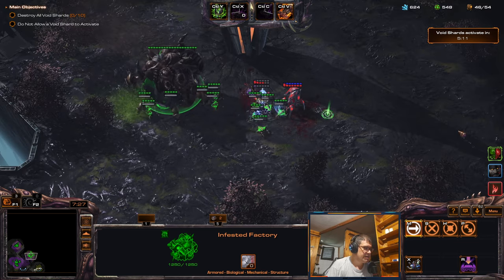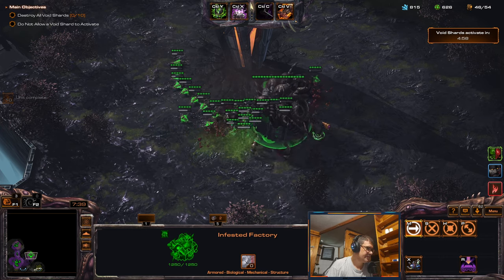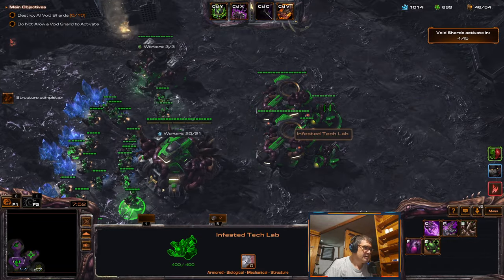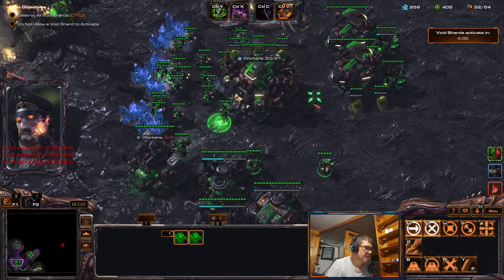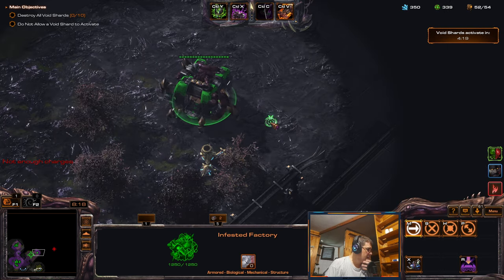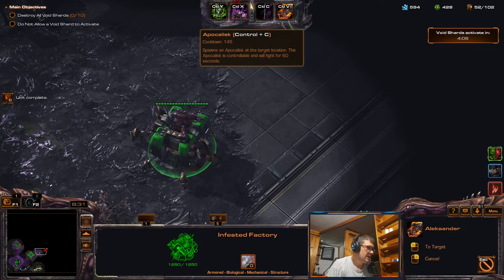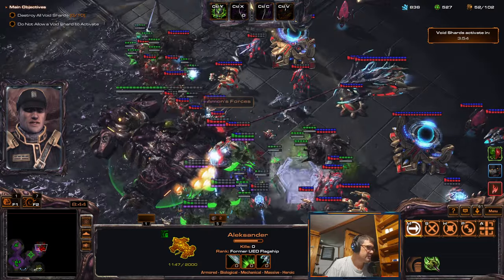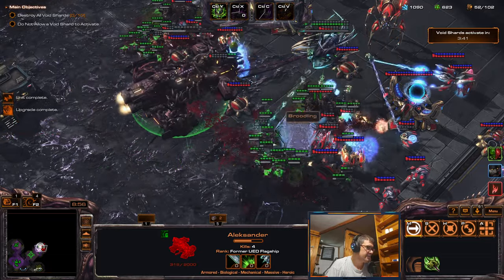Let's keep using that till I kill all these air attacking units. Okay, now let's get a second upgrade and start some of our libs. Let's solve that problem — get these guys to mine gas. I'll use Alejandro too. It does the damage back, and it killed all the phoenixes, so that's fine.